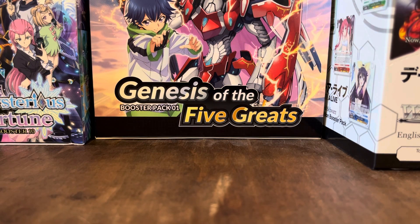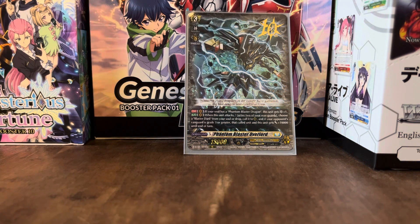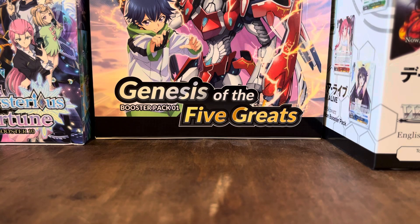The new Grade 3 card for the ride deck is Phantom Blaster Overlord. Its first ability is: if your soul has a Phantom Blaster Dragon, this unit gets an extra critical. When this unit attacks, retire two of your Rear Guards, choose a Blaster Dark in your soul or drop zone, call it to a Rear Guard Circle, and if your opponent's Vanguard is Grade 3 or greater, that unit gets an extra 10k until end of turn. So it gives you an extra attack.